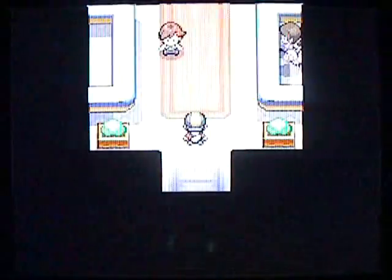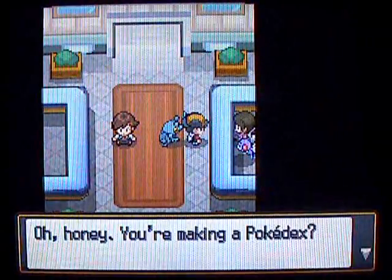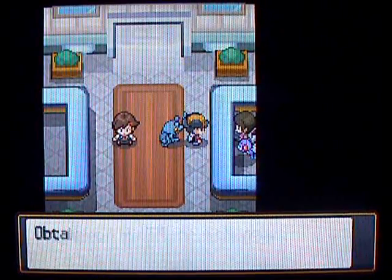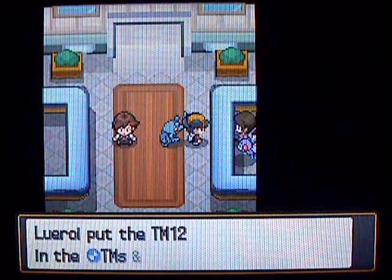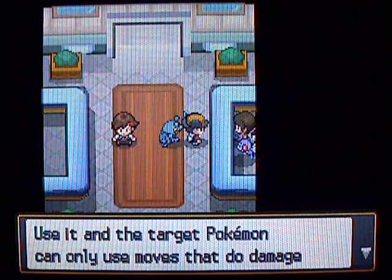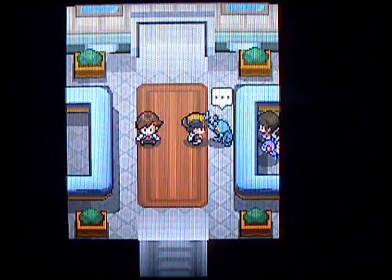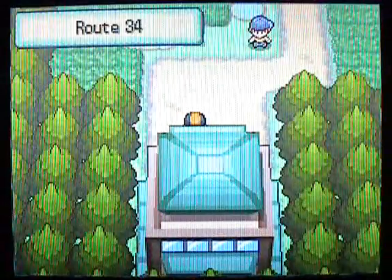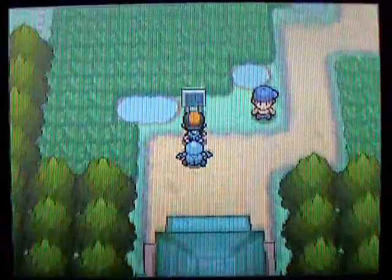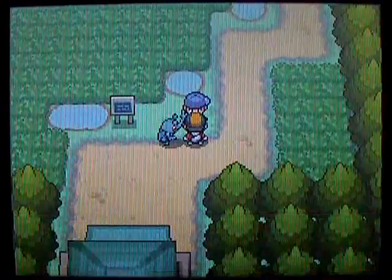Alright, so this is the end of the forest, which we covered last time. Stop and talk to this girl on your way through — she will give you a TM. This TM is TM number 12, Taunt. Taunt is a move that you can use on the opponent and it forces them to use attacking moves. So if you don't want them to keep using Sand Attack or whatever, you can do that. And Heracross is ready to go here, so we got him up front.